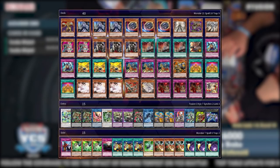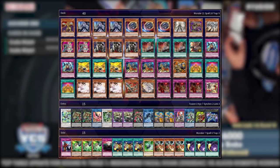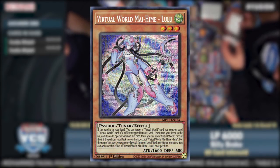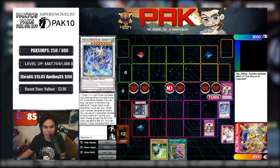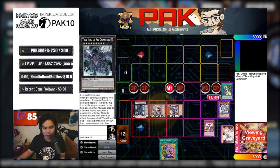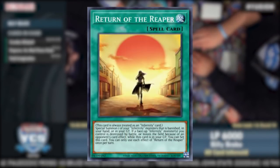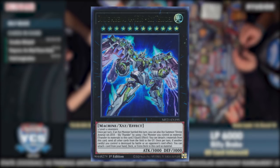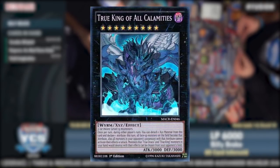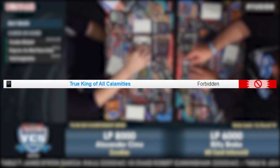At LCS 9, Paulo topped again with Eldlich Dogmatika. However it was clear the format would be warped around Virtual World. VW was already seeing play thanks to its ability to make VFD alongside Xuzhu, but upon further optimization players figured out how to make two of them, and it ate almost every deck alive — it had no bad matchups. Zoodiac alongside every other deck struggled against VFD. Thanks to the February 2021 banlist, VFD was finally banned, and Zoodiac would finally have a chance to take center stage as the premier control deck.